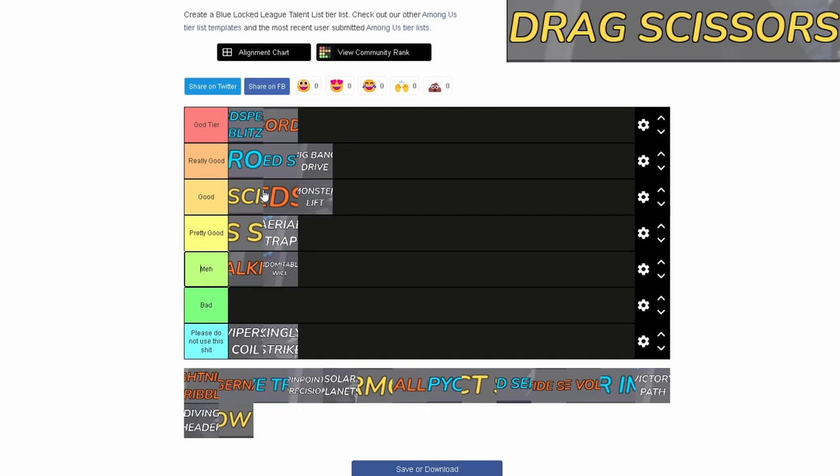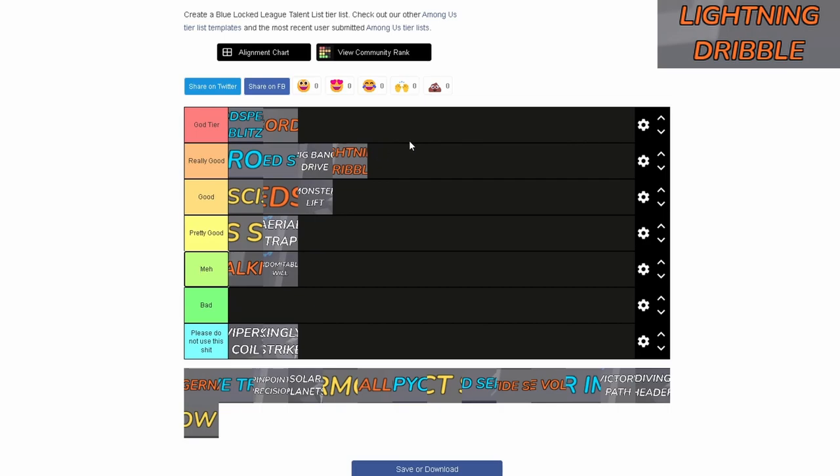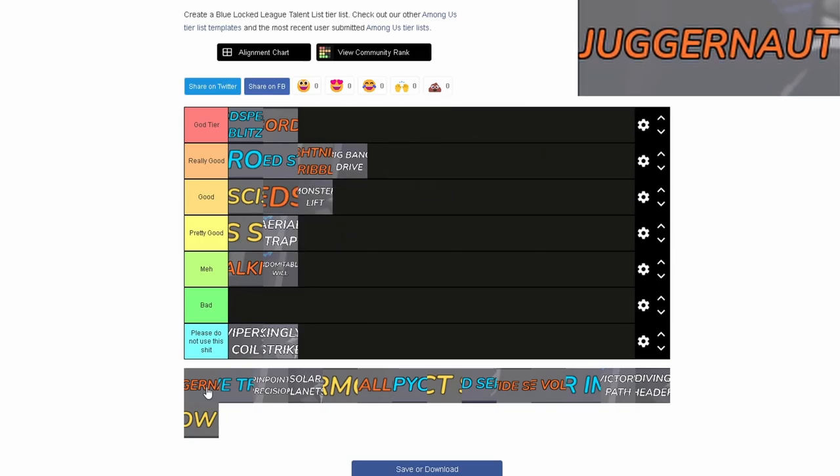Lightning Dribble — really good. It's really just Godspeed Bliss but a little bit worse. If you have this and you're a beginner I would not skip this — it's extremely good and so easy to get past people. You can be unpredictable with it; it's just really good overall.